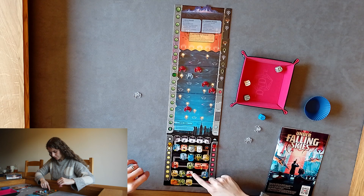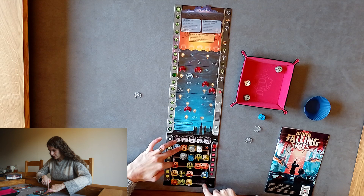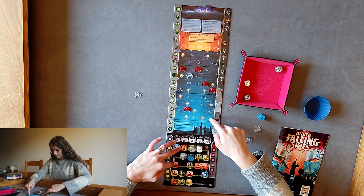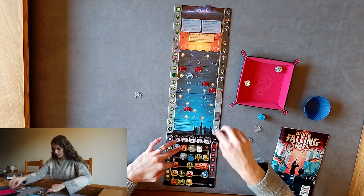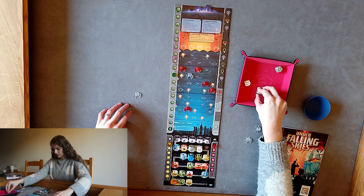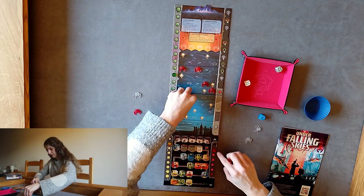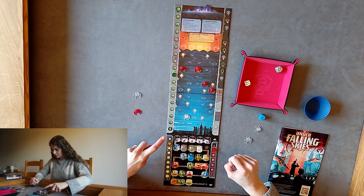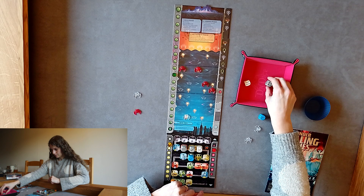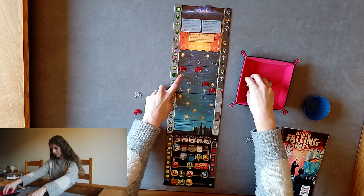We can't use this one but we can use this one, and this one, and this one — can't use that one. Do we have a four? We do. I think we're going to have to use a six down here. We stick the six in here, we get one damage, but then we can blow it up in a second. I don't know whether to sacrifice that one — let's see what we get.